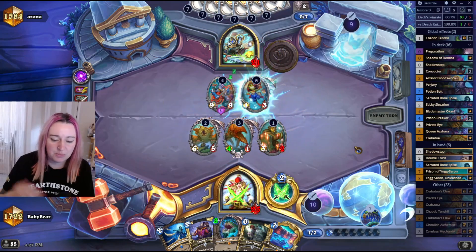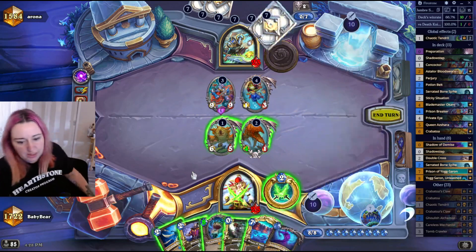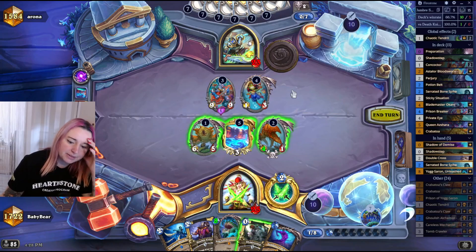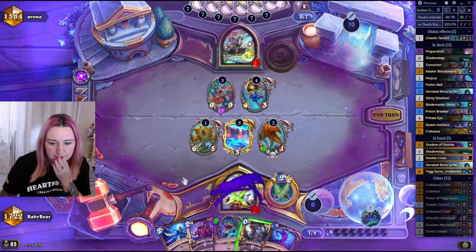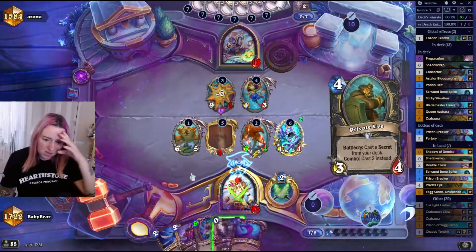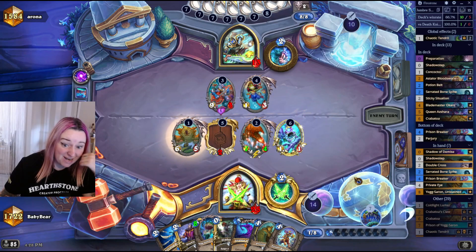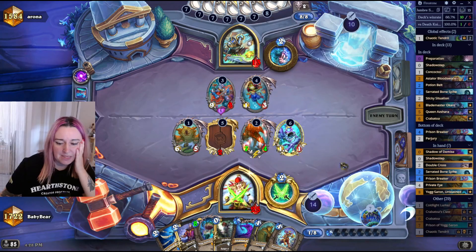What if we just ignore it? Is he almost dead? His minion can't instantly hit — it's just there on the board. My Private Eye is dying so he's healing for 2 more, and we only have 10 on the board, so it's not enough. Shadow of Demise — I think unfortunately we have to Prison the 9/9. I'm gonna hit face first in case there's a Twisting Nether. Not good — Fireball on it, it's not dead yet. Need one more but it's alive.